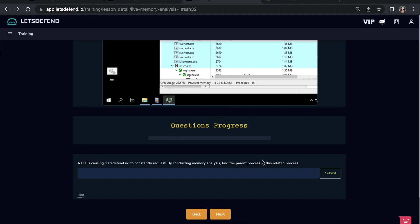LetsDefend.io also has different playbooks — essentially guided instructions for anyone new to the SOC environment. If you're interested in becoming an SOC analyst or any other role on the blue team or defensive side of cybersecurity, I'd definitely recommend checking out LetsDefend.io. You can use my discount code on screen for five percent off your first month. Thanks so much to LetsDefend.io for sponsoring.